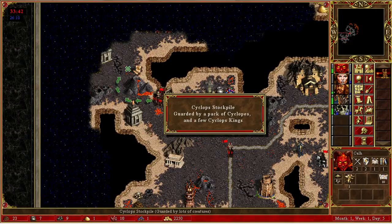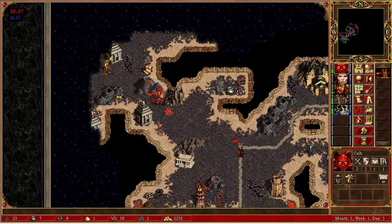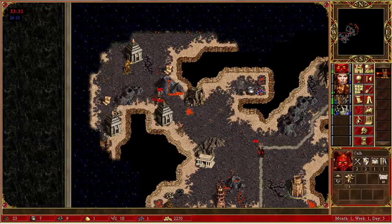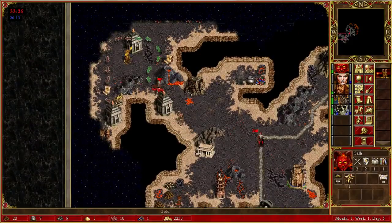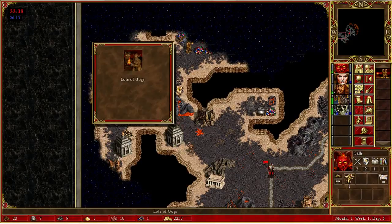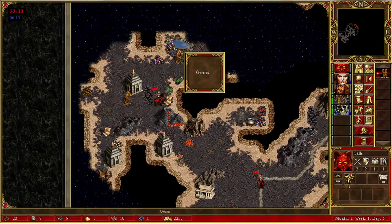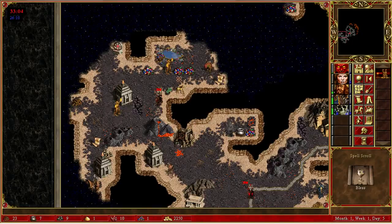This is 4 cyclops and 16 cyclops - 20, so this is minimum. Many imp cages, so this is a lot of skeletons from here. And an entrance to somewhere - it might be the same entrance, but it doesn't have to be. This is the only way we can go. 3 times imp cage, some people protecting imp cages. Gems for our mage guild - later on it will be useful. Pick this up. Bless is nice.